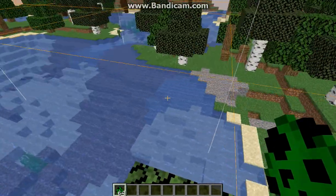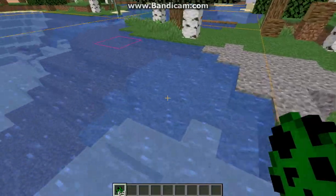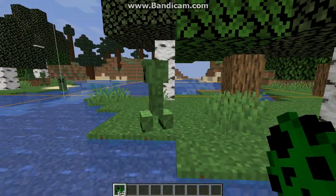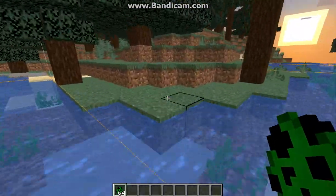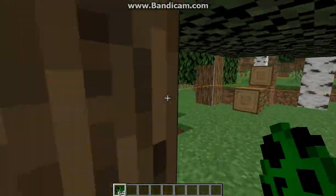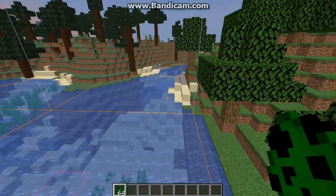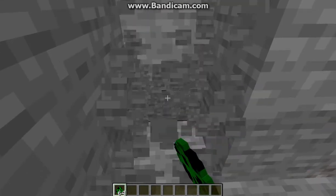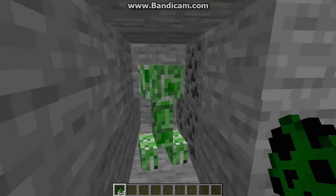I'll show you that real quick. So if I do this in say water, it won't make any difference. If I go for say a forest or plains, they'll look like that. If I go for a Taiga, they'll look like that. If I go for something else, they'll spawn normally.